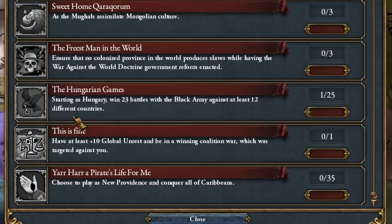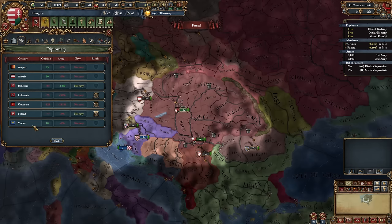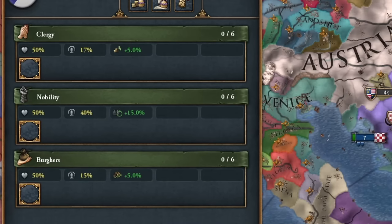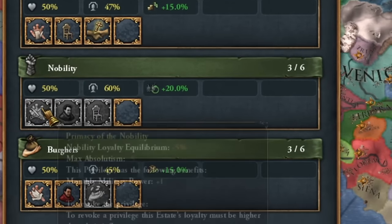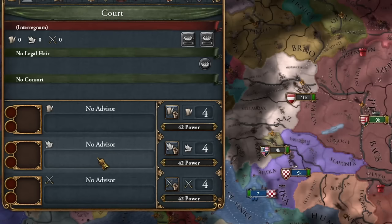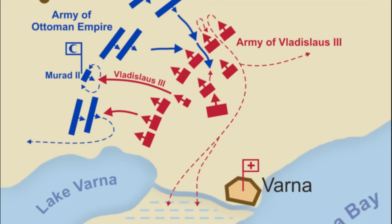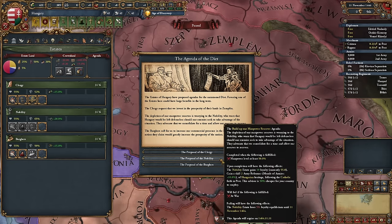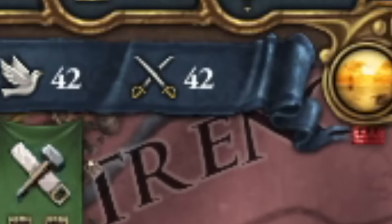Hungary got some unique government reforms, especially military ones, and a new achievement, which I'll get because it's easy. First, I set rivals: Poland, Lithuania, Ottoman Empire, and Grand Privileges — standard moves, no surprises. I turn off army and fort maintenance, which we have plenty of, because my ruler is dead — Varna, the defeat at Varna. I used a trick for a cheaper military advisor, because I'll need many points. I also hired court advisors and set a military court.